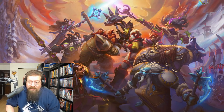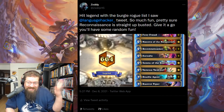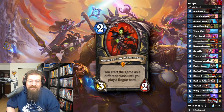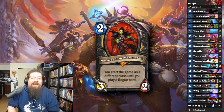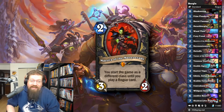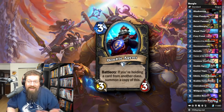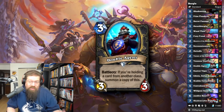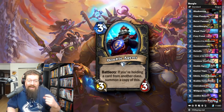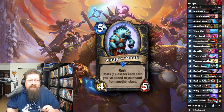Next we have a Rogue deck that I took to legend on stream — Burgle Rogue, Burgle Tempo Rogue. It turns out Maester of the Masquerade is kind of a legit card. I took a list from LanguageHacker, a current Grand Master. The centerpiece of this deck is Double Agent — if you have Masquerade up and you're another class, Double Agent is good to go. You can coin it out without having to play a Swashburglar or Reconnaissance. Also, Wild Pyromancer will get discounted incredibly quickly, so you can do some ridiculous mana cheating early.